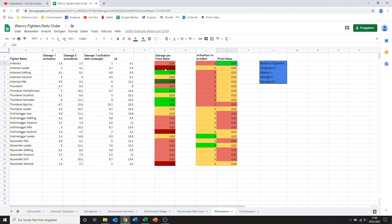Next up is the Arkenaut leader. He's doing only a tiny bit more damage than the normal Arkenaut, at two points per activation. Being more costly than the Arkenaut though, that makes him a pitiful 0.01 damage per point value, and in my eyes that just makes him useless entirely.